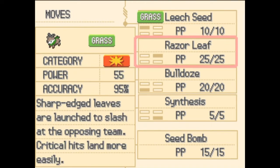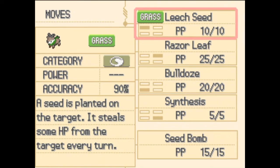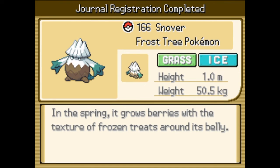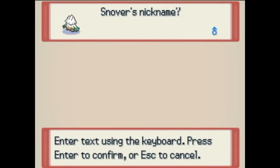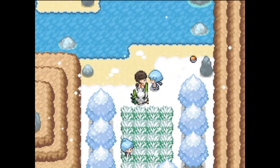You are a boy. A Seed Bomb - what does Seed Bomb do? The user slams a barrage of seeds onto a target from above. How much do you do? You're not an attacker. Let's get rid of Razor Leaf. Grass ice - in the spring it grows berries with the texture of a frozen treat around its belly. You are a male and kind of a tree thing. I was naming male things Japanesey - so I'm just gonna call you... I'm not gonna be that creative. Decidue. That's not Japanese for anything - it's just, you know, Deciduous.